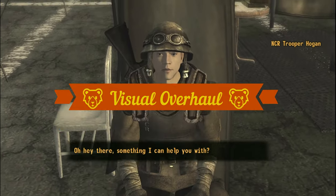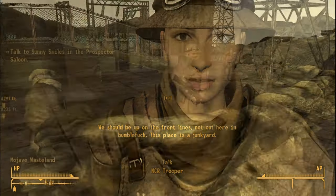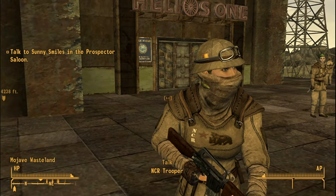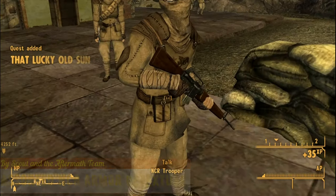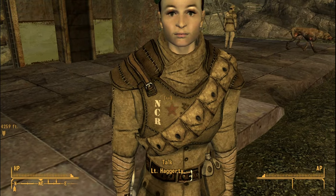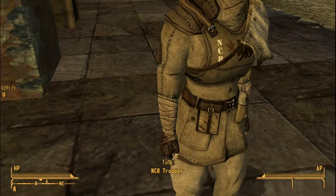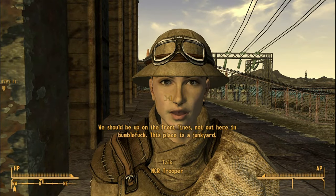First, let's overhaul how they look. The vanilla clothing textures don't look great. To fix that, we need two mods. Assorted NCR Armor Retexture replaces the trooper armors with new high resolution ones. This is not just a simple upscaling mod — it completely remakes the armors, adding some essential improvements in the process. As you can see, the armors now have a much lighter color.